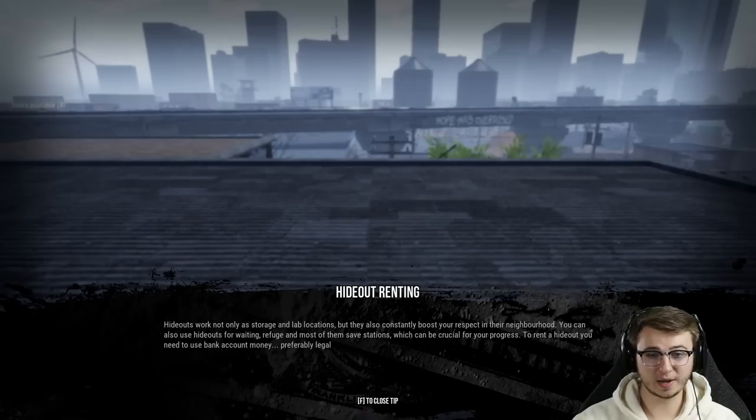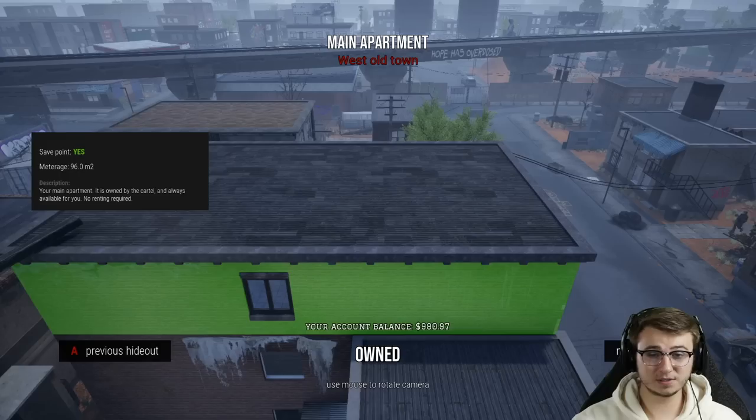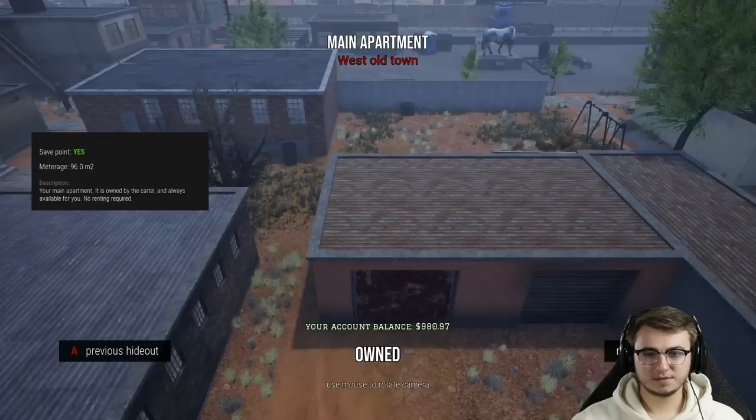You can also use hideouts for waiting, refuge, and most of them are save stations — so we'll have multiple locations to save at as well. Let's see what we're working with here. This is our current hideout and our account balance is 980 bucks.